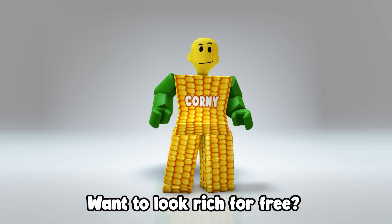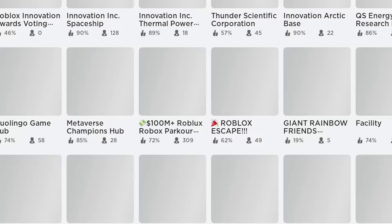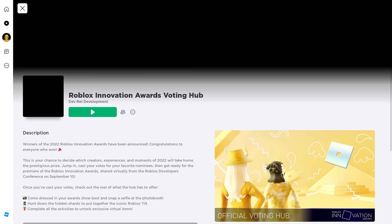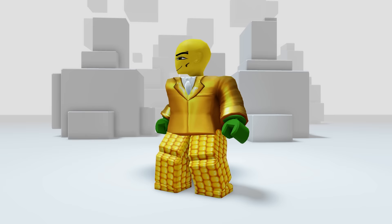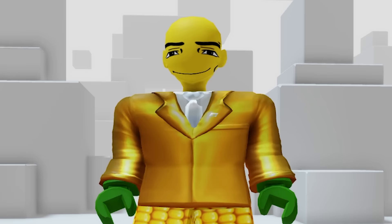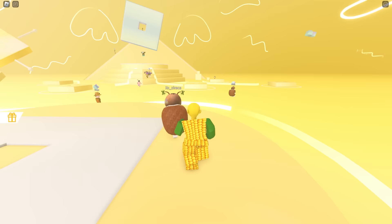Want to look rich for free? Join this game called Roblox Innovation Awards Voting Hub. Click this first thumbnail — once you join the game you'll get the first free UGC, that's it. That's all you have to do. Here's how it looks — I feel rich already with this one. For the second item you need to take a picture on that platform, come with me.